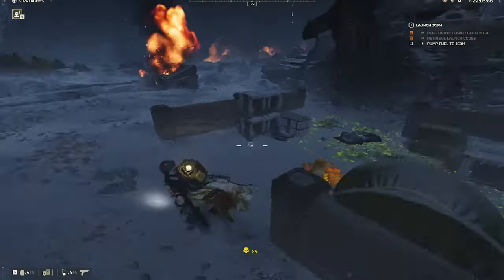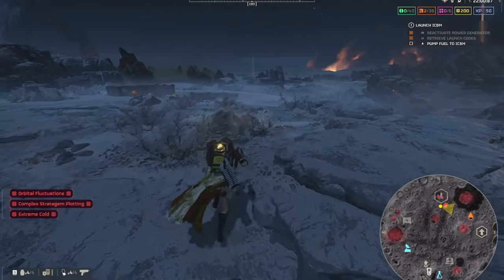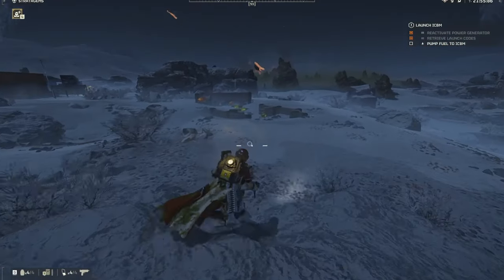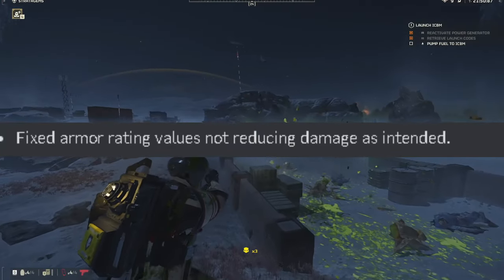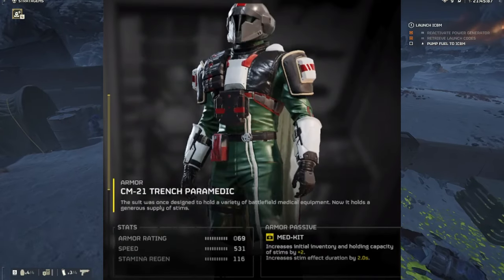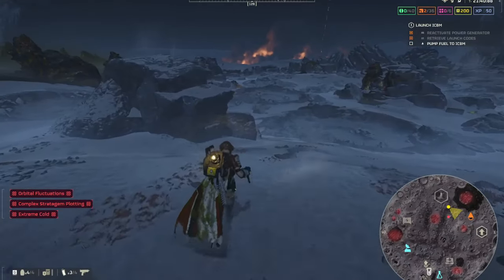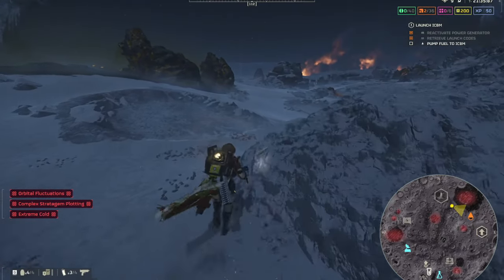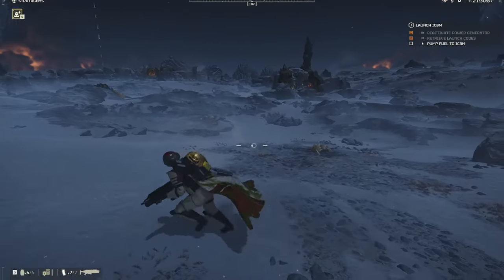Now we're going to be moving on to the fixes. The main fix is that armor rating values were not reducing damage as intended. Basically, people using the light armor build had the same armor rating as medium armor. They have now fixed that so light armor has the armor rating it is intended to have, as displayed on the item. So no more cheesing the game — that has now been fixed. The rest of the patches are on screen now.